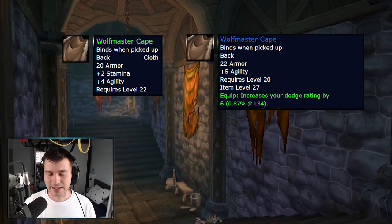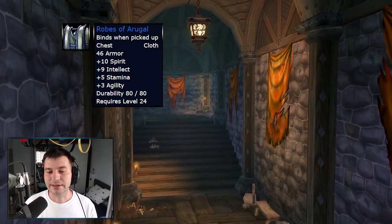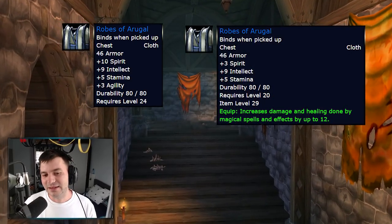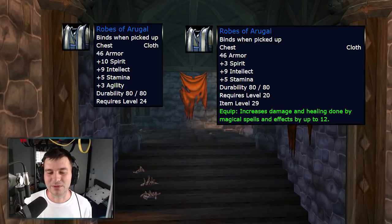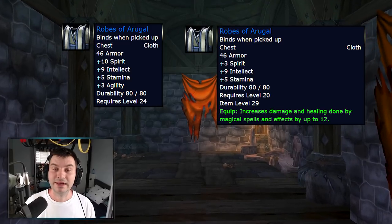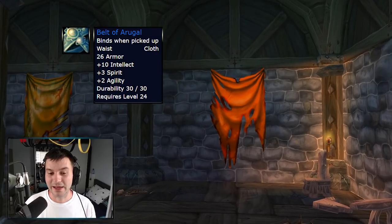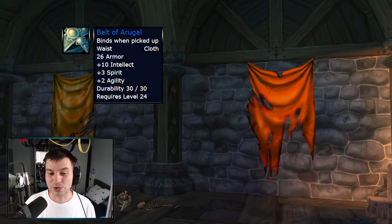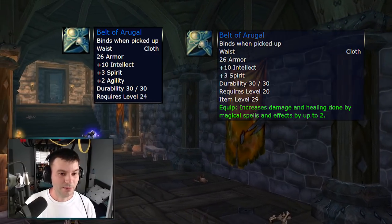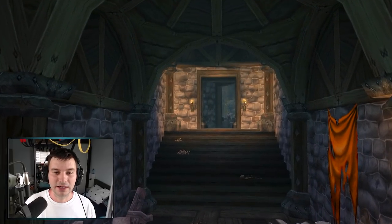The Wolf Master Cape gets modified to five agility and dodge rating by six — at level 20 that's more than 1% dodge. The Robe of Arugal, the iconic robe, used to have agility, stamina, and intellect but loses its spirit and gains 12 spell power at level 20 — pretty huge. The Belt of Arugal gets an extra two spell power increase as well. Moving on to the Stockade — only one item really gets modified here: the Crescent Staff, a level 22 staff with three agility and eight intellect, will now have 10 intellect and 12 spell power.